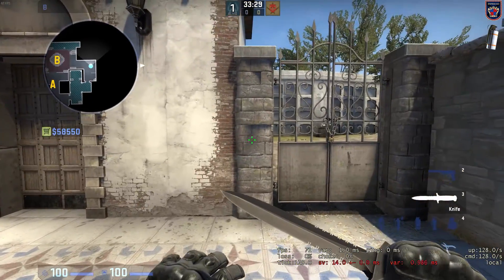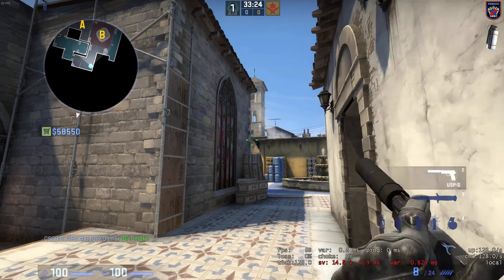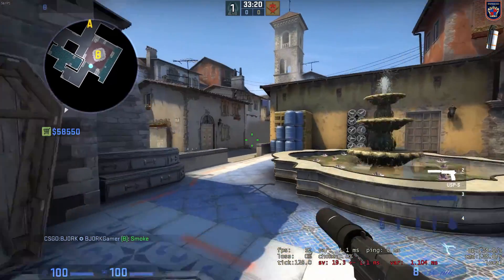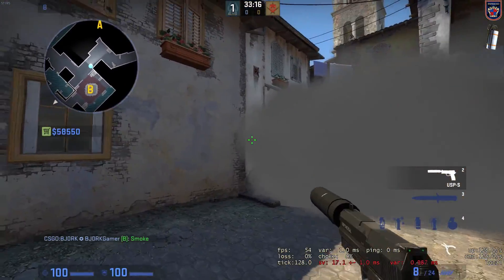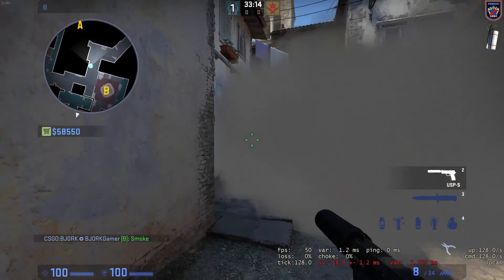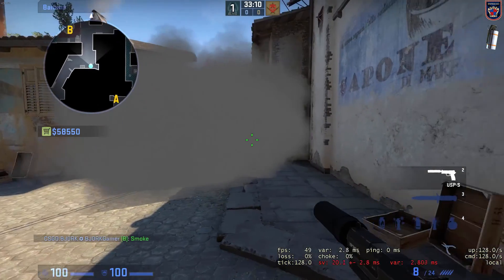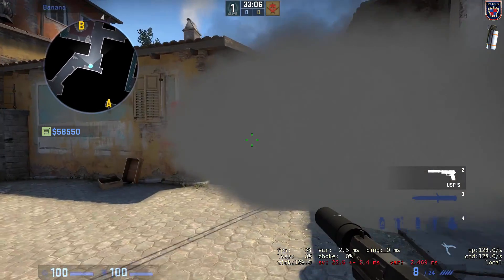Position yourself at the middle of the stone pillar right here, take your crosshair at the end of the north corner and throw. It will block out the T's from rushing you to B site and you can still see through at the left side of the smoke if someone is peeking. But be careful — they can also see through.